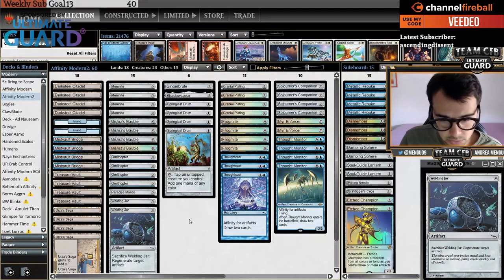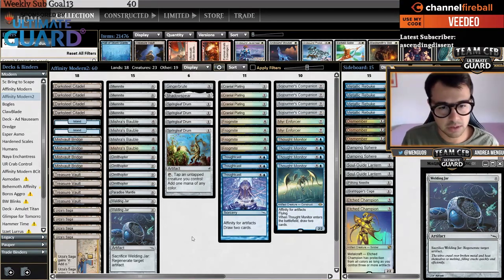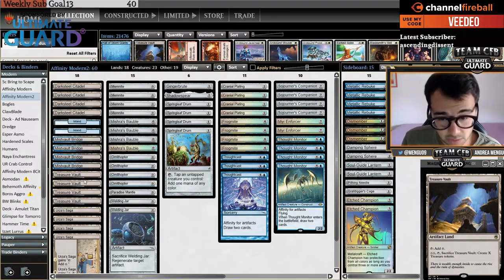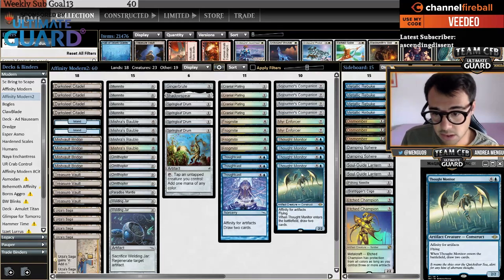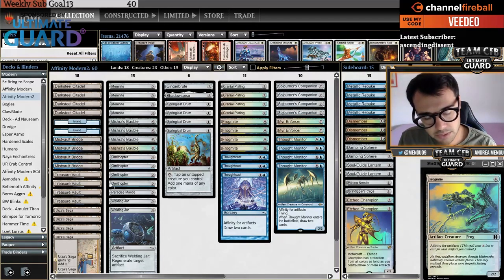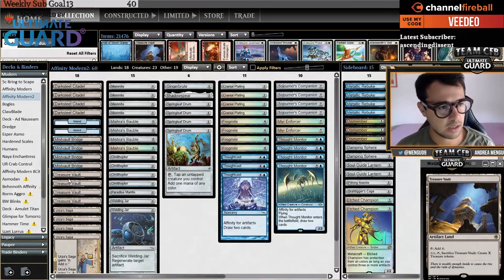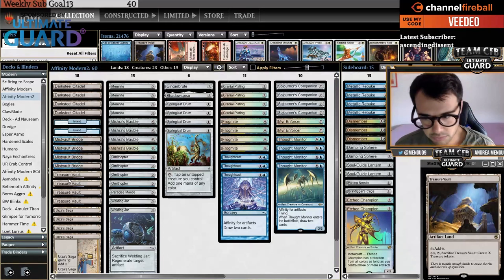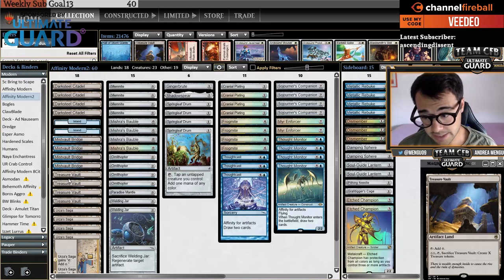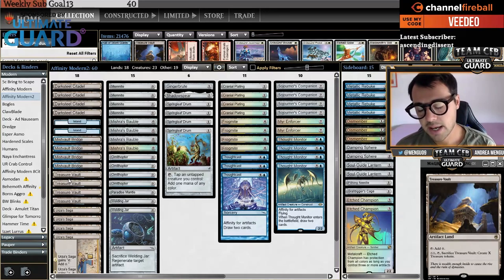Hello everyone, welcome to a Mango stream sponsored by Channel Fireball and Ultimate Guard. Today I'm playing Affinity, which has a lot of cards with affinity for artifacts — Thought Cast, Thought Monitor, Mirror Enforcer, Sojourner's Companion, Frogmite. The new addition is Treasure Vault, a card from Adventures in the Forgotten Realms — basically a Dark Steel Citadel that adds colorless mana, doubling as a land for affinity cards.